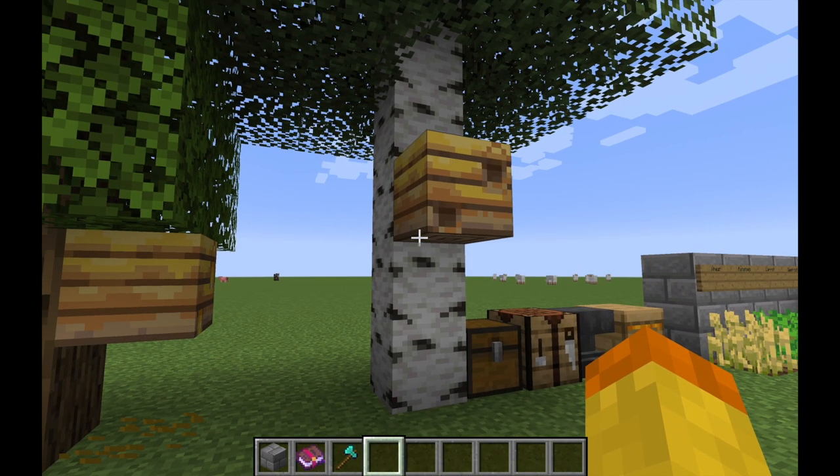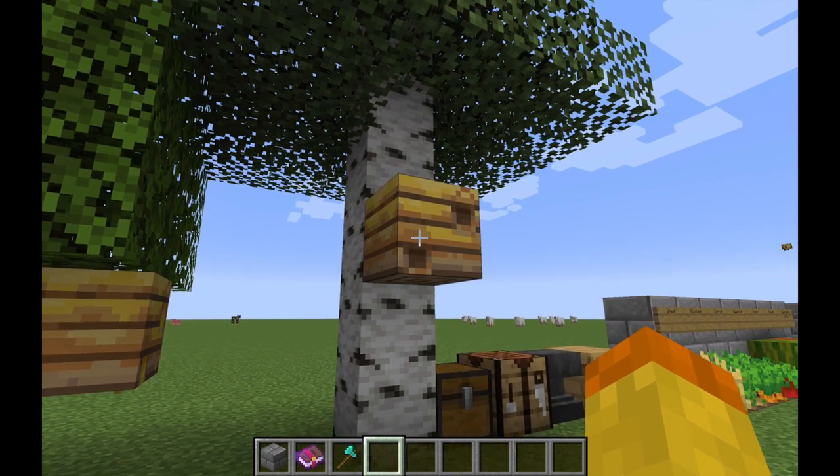These house the bees. There are usually three bees per bee nest. The bees will be inside when it rains and also at night. They'll come out during the day one by one.